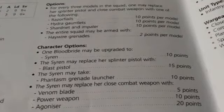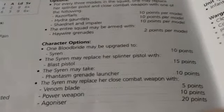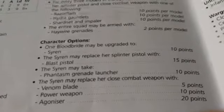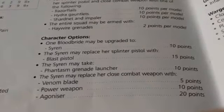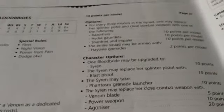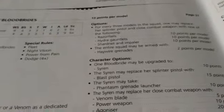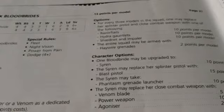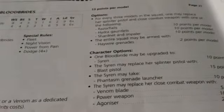Haywire Grenades are available — anything in a transport vehicle suddenly has something to fear from these. One Blood Bride may become a Siren, giving plus 1 attack. She may take a Blast Pistol — I'd recommend Blast Pistols on Drakons and Sirens since they're getting up close. She may also take a Phantasm Grenade Launcher, Venom Blade, Power Weapon, or Agonizer. Blood Brides have the same issue as Trueborn — Witches can do the same job and claim objectives.